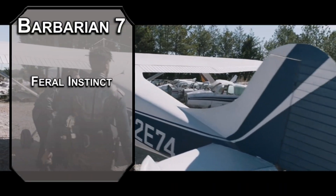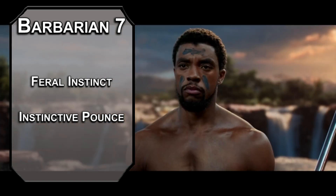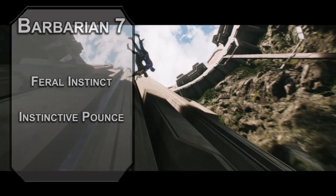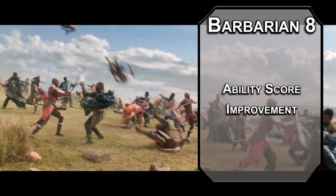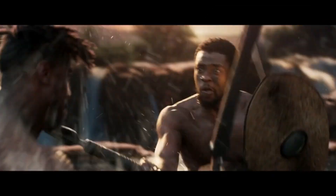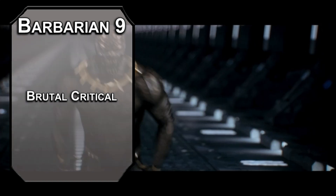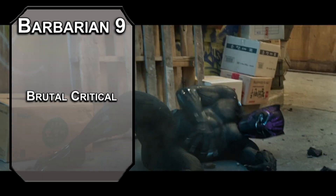Seventh level barbarians get feral instincts, giving you advantage on initiative rolls and instinctive pounce to move half your movement speed as you activate your rage. If you've been waiting pretty much your whole life for a fight, it makes sense that you'd want to be first up in the initiative order. This pairs really well with assassinate, since you'll get free advantage without having to go reckless, meaning a free extra 2d6 damage on your first attack — or 4d6 if they're surprised. Eighth level barbarians get another ability score improvement. Power building constitution is the better move since it raises your health and AC at the same time, but dexterity is our move — you need better ranged attacks. Ranged attacks keep your rage going just like melee attacks, they just don't get a damage boost. Ninth level barbarians get brutal critical, adding an extra damage die to your critical hits, which you get for free on surprise targets. If you're doing two-weapon fighting, that's three attacks per round that get doubled. Also, the assassinate critical doesn't just have to be from a sneak attack approved weapon, so if you want to use something heavier, you can. Eric just uses anything he wants — so should you.